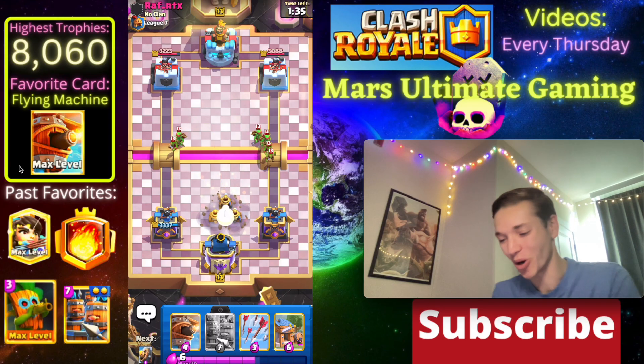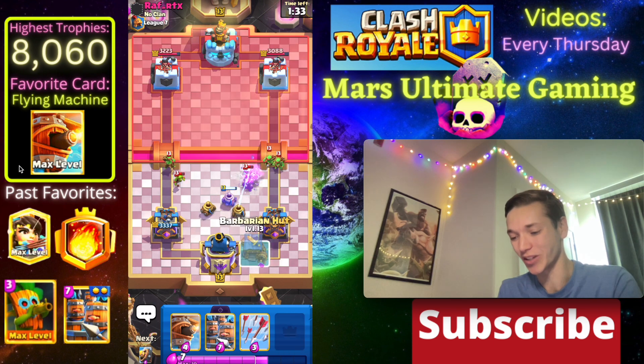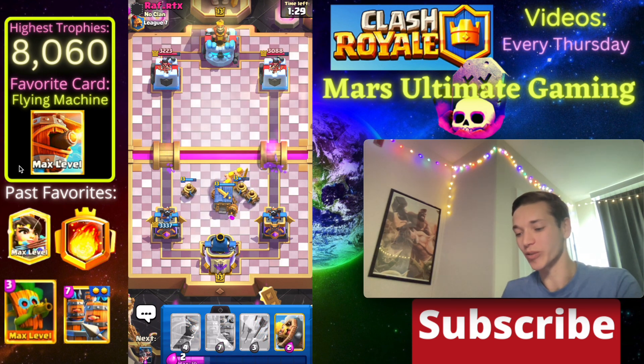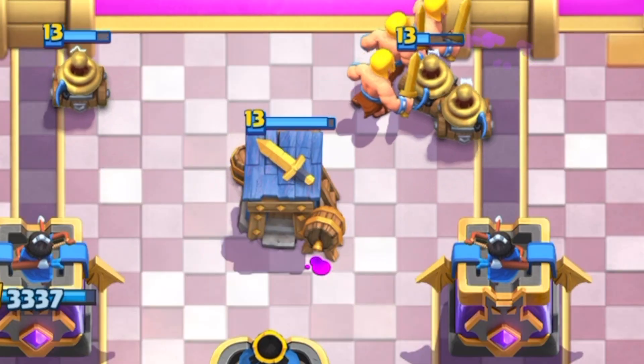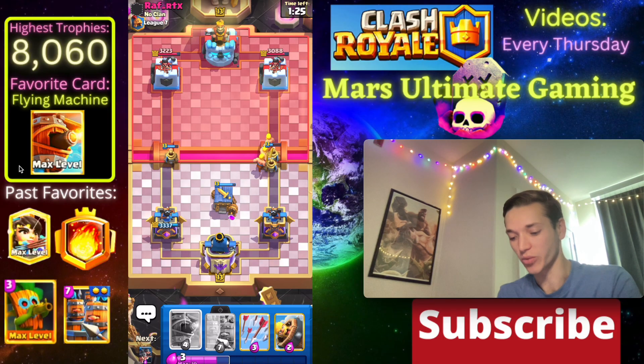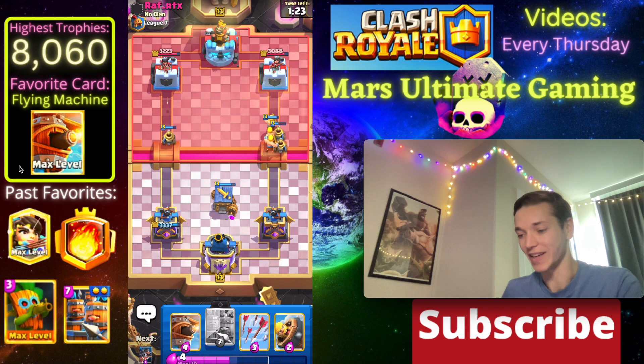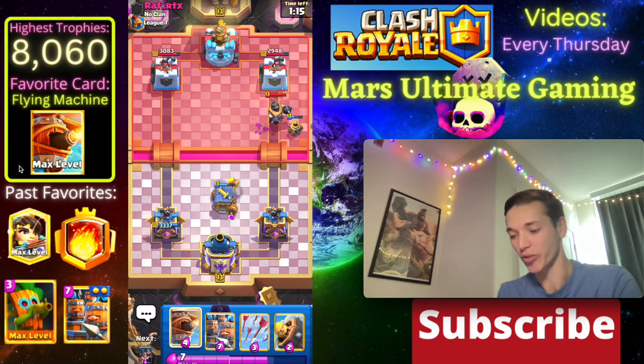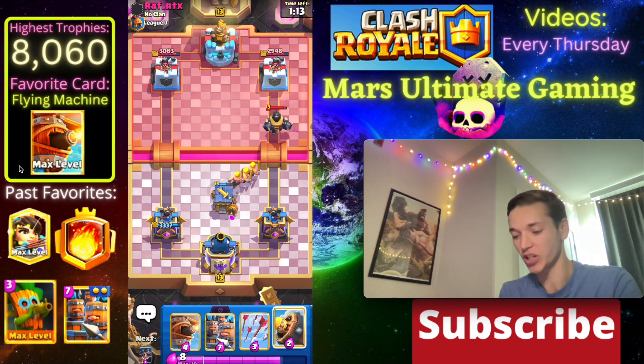I was thinking about going Barb Hut but this guy is just going to be playing cards non-stop, so let's go with our Barb Hut now after we play the Zappies. Look at that push - that might force out a Mega Knight. It's really good for us to get his Mega Knight out of hand - there it is - and now that's good for us because we can defend it with Recruits or Flying Machine.